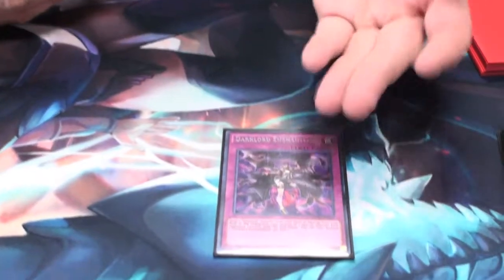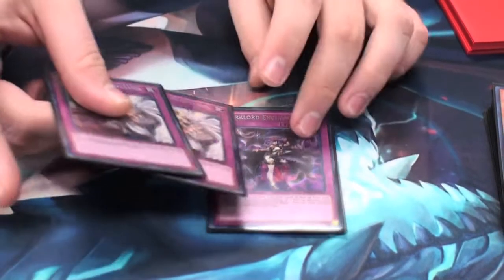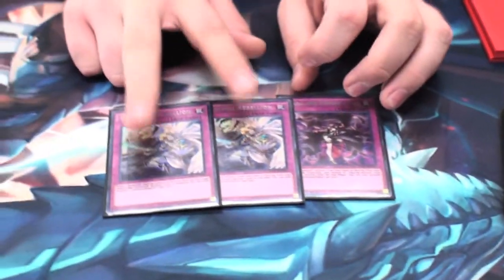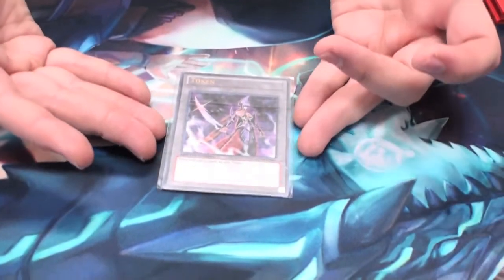For traps: Dark Lord Enchantment — it's a trap card version of Change of Heart. And two Rebellions — nice non-targeting destruction. I might bump that up to three at a later point. And one Emissary of Darkness Token. You have to have this token with Gorz. You could summon a Dan Green Token or something, but you have Gorz — you have Kynan right here!